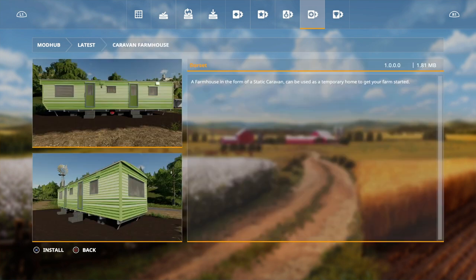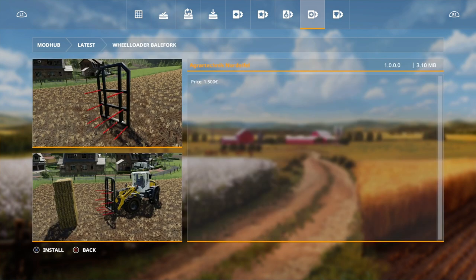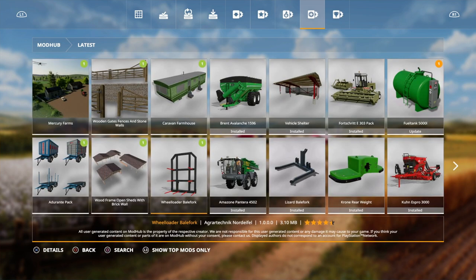And then we've got another farmhouse, which is a Static Caravan by Dorset. And then we've got a Wheel Loader Bale Fork - we've got three of these. We wait for ages and then you get three; they're like buses. And that is it for today, that was by Agritechnik Nordafell. That is it for the Mod Hub today.